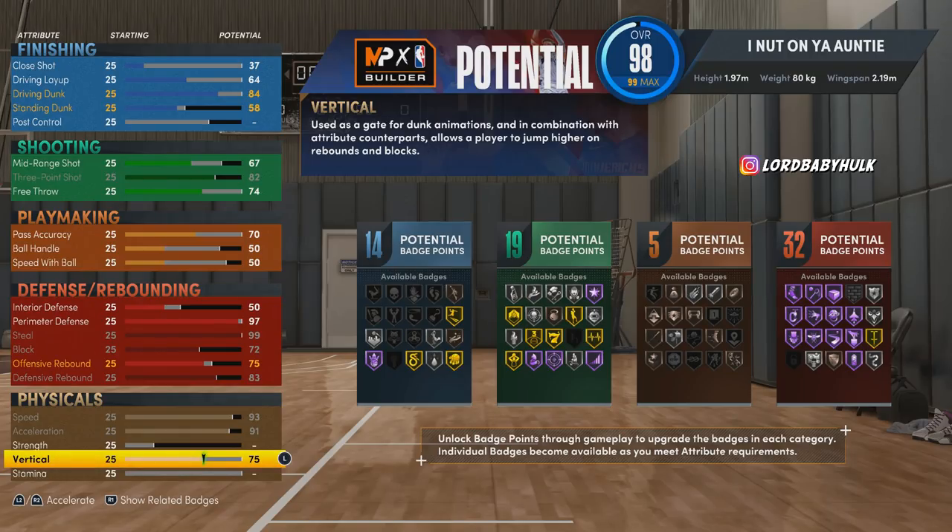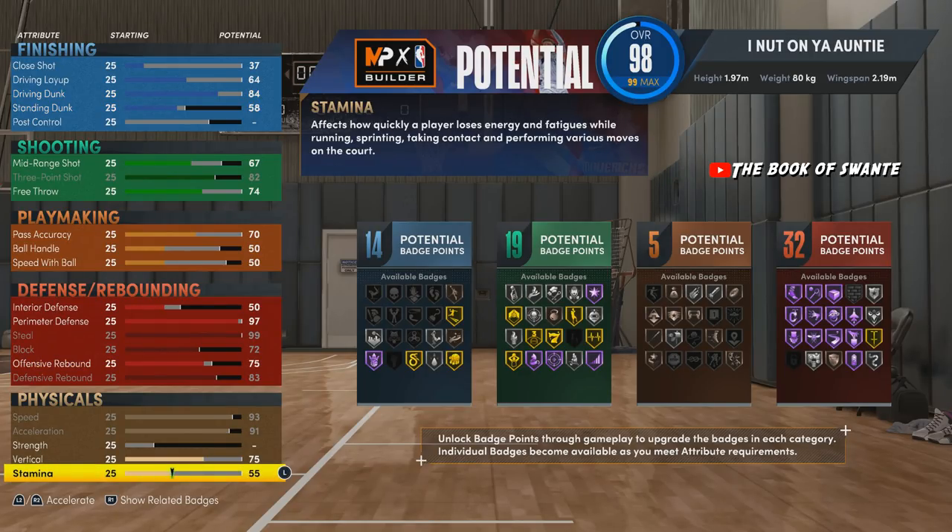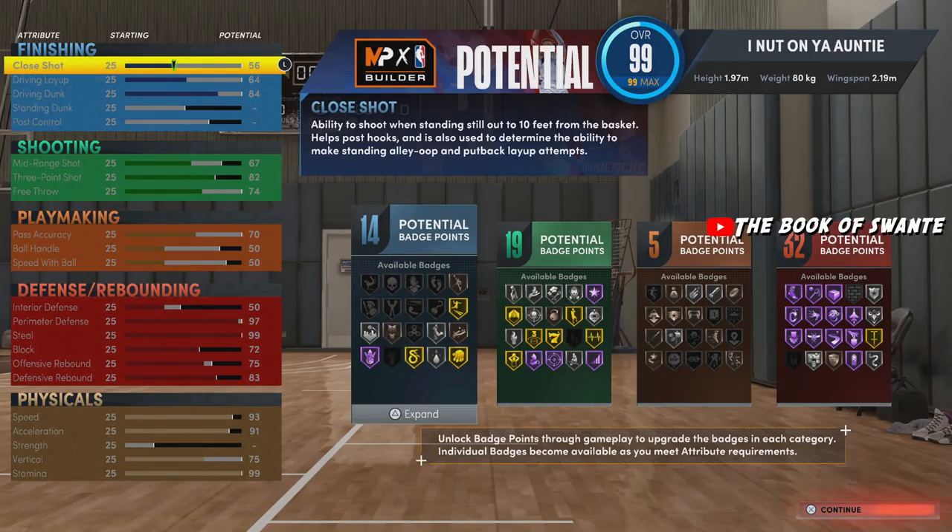We're bringing the vertical to 75 to get contact dunks. Off-one dunks need a 75 vertical; off-two dunks only need 70. They're really finessing people — the fastest dunks are off-one. If you go off-two, you're going to have slower dunk animations. A lot of people don't know that. And we'll have 99 stamina.